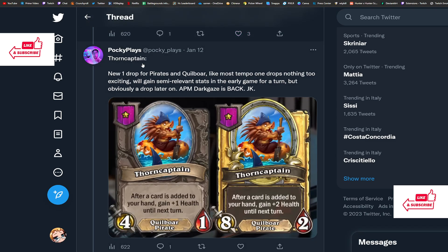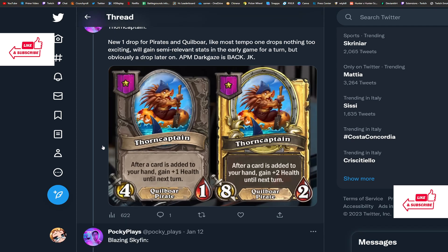Now dual-type minions are being added. First we have Thorn Captain — a new one-drop that's both a Pirate and a Quilboar. After a card is added to your hand, gain +1 Health until your next turn; the golden version gets +2 Health. I don't think we need to talk much about this — it's a 1 out of 5. I hate this card, I don't know why it's in the game, and it's a nerf to Quilboars and pirates, which are already some of the weakest tribes. I hope it gets deleted.